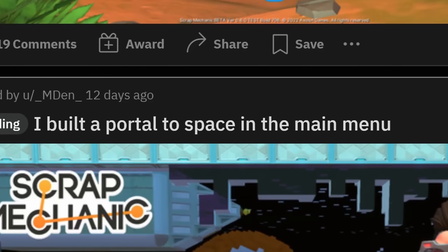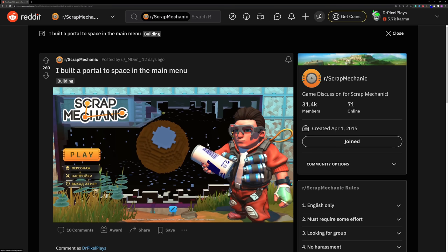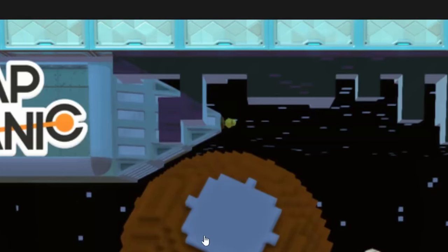I built a portal to space in the main menu. Yeah, this actually looks really sick. Maybe I'm gonna make a space mod at some point with space gravity — I kind of want to do that. And I also really like the duck that's on the top of the spaceship.